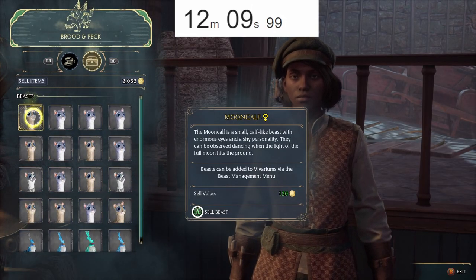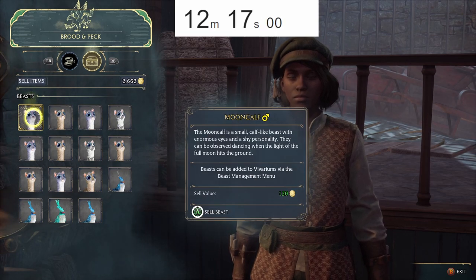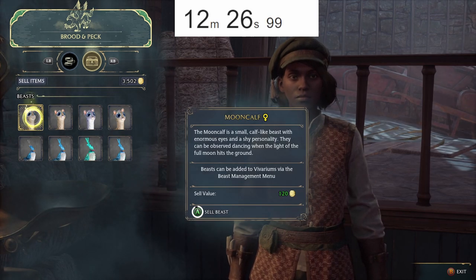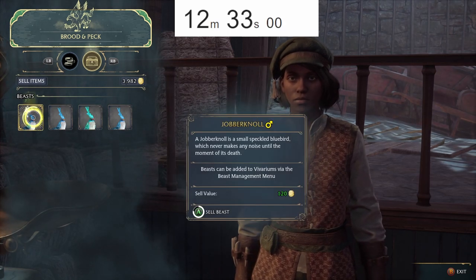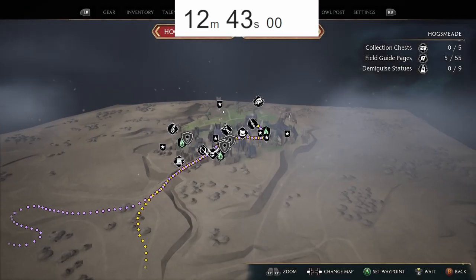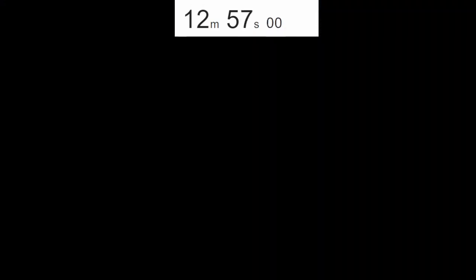Now we're going to sell these. We'll swap out on the next batch with the creatures I have in the Vivarium. If you're doing the speedrun later in the game you can just use multiple Vivariums. Got a bunch of money now but we still need a little bit more. This is all going to come out pretty perfectly — enough money for the legendary gear and a bunch of cheap gear we can upgrade again.